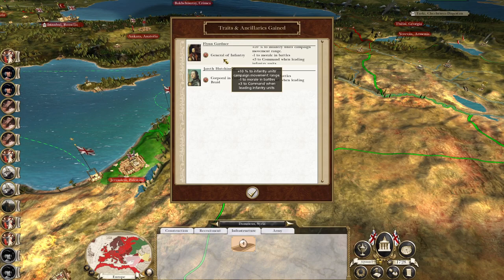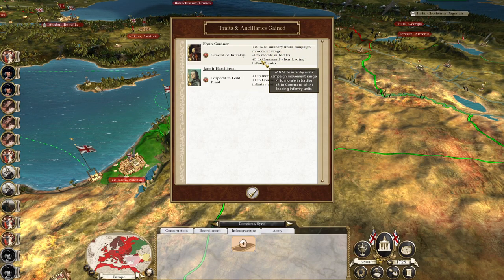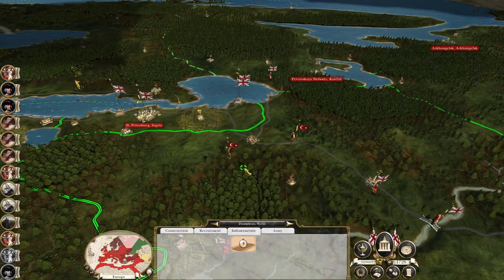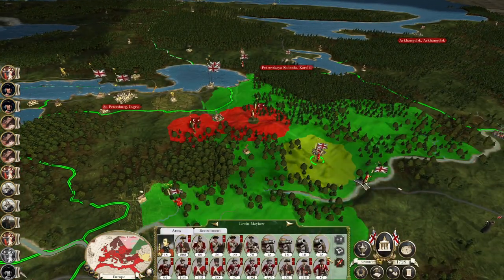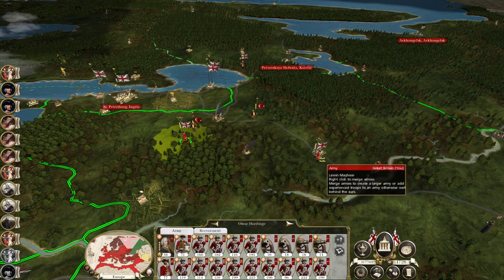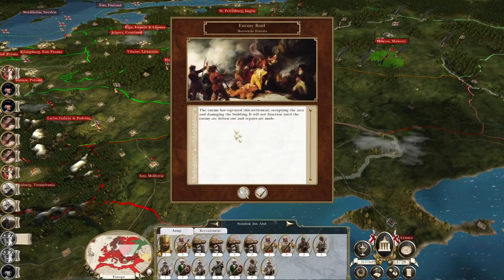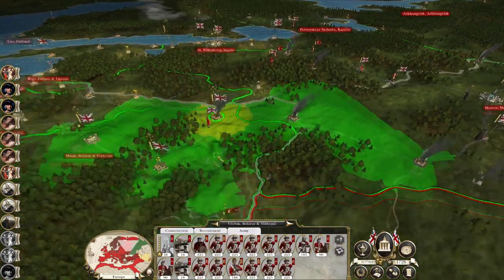Traits gained: Flynn Garner — general of infantry, plus 10% infantry units movement range, minus one to morale, plus three to command when leading infantry units. Jareth Hutchinson is a corporal in gold braid, which is excellent. You want to try to push that weakened force — you will attack them, just not this minute. Same for you — you will attack them, but not this minute. Raids galore, but that's okay.